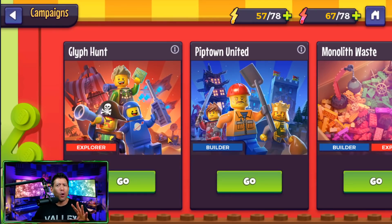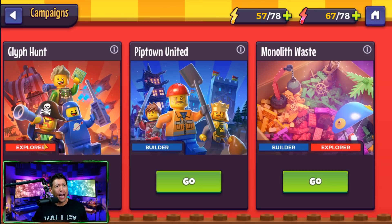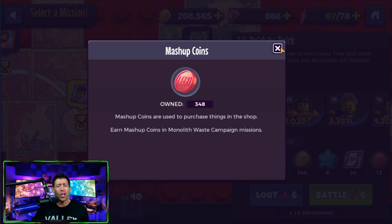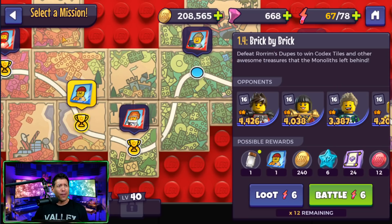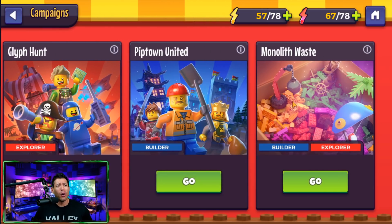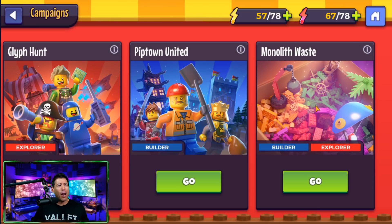For the campaigns, this is where you'll do most of your character farming. There are three: the Glyph Hunt for explorers, Pip Town United for builders, and the Monolith Waste for a combination of both. The Monolith Waste stages also reward mashup coin currency that you can spend in the mashup store. Just to complete your daily achievements, you need to do a couple of stages in each campaign, so I recommend picking a couple of characters in each to farm every single day.